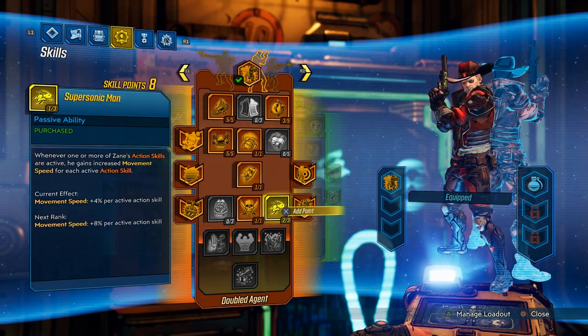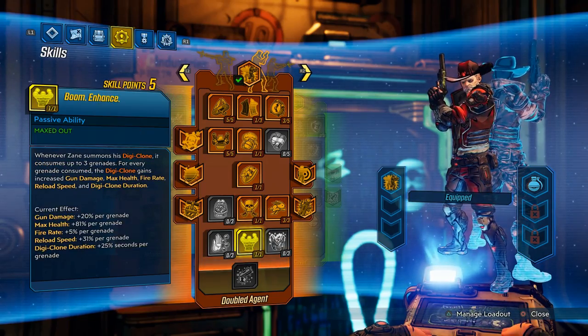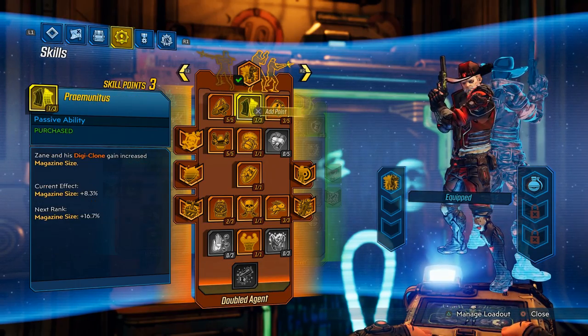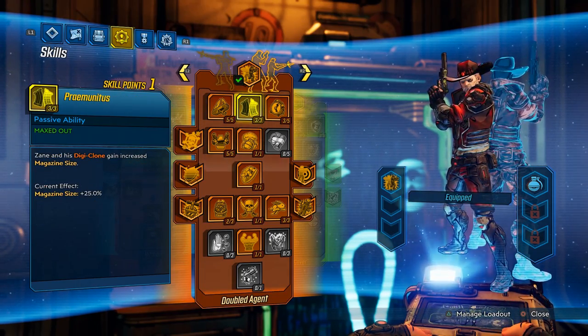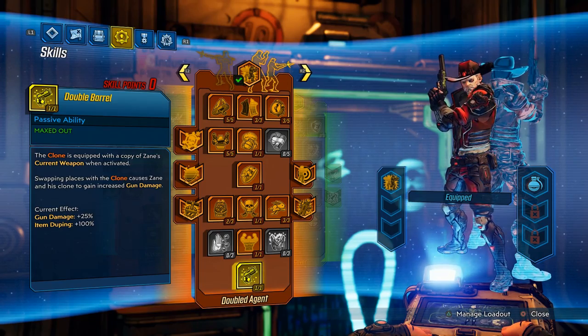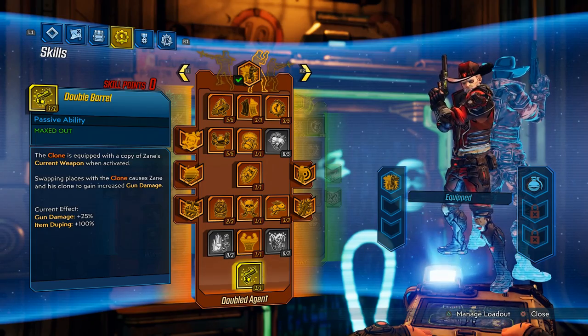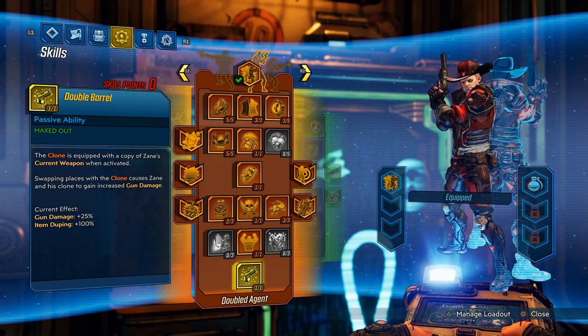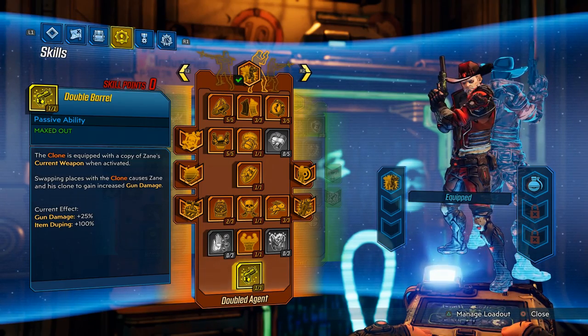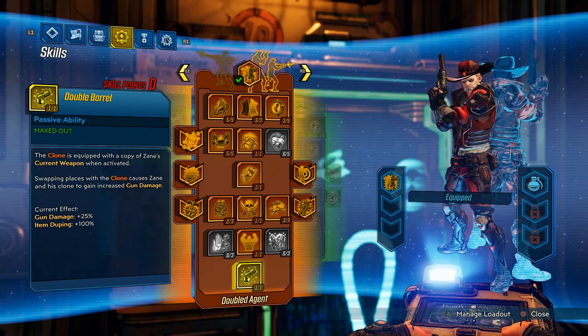After that, put 3 points into Supersonic Man — a good skill that will get us some damage later — and then stick that last point into Premunitus. This gets us to our last five skill points before the capstone. We get Boom Enhance and then stick a couple points into Pocket Full of Grenades so when our clone dies we'll keep up the grenade count. Then get the last two points of Premunitus for a little more mag size, rounding you off and getting you ready for Double Barrel. Early on, for guns to give the clone, I'd say the Skeksil, Dahl Assault Rifles, one-shot reload Jacob's Shotguns like Stagecoaches, and COV Rocket Launchers.